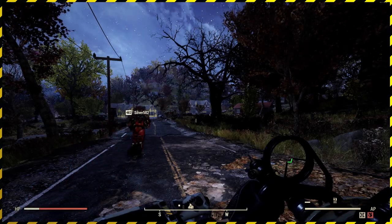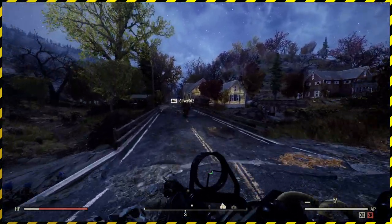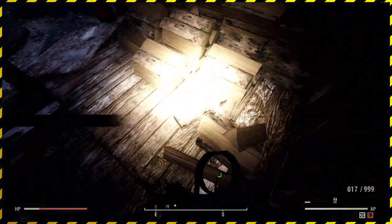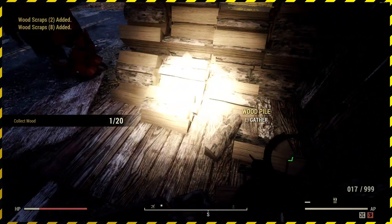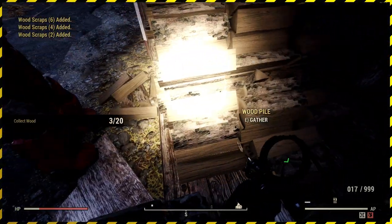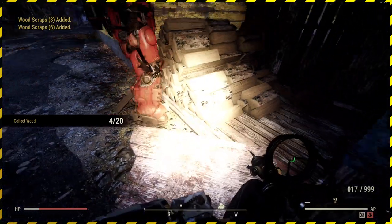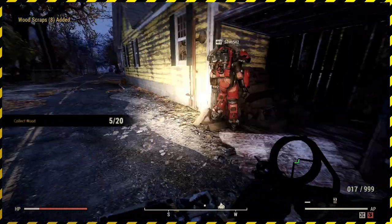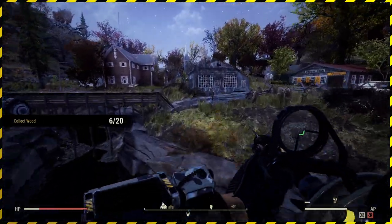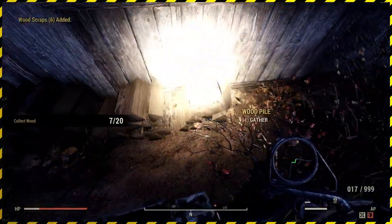The forest area is known for having loads of wood everywhere. Silver 502 has come to join us for this one. So it's the yellow house just up here you want to be heading to. Then you just spam the gather button. If you don't get all 20 then you can just go a little bit further up the road. They're making noises but not really doing anything. We're on 17 — that's plenty. We can come here and get 18, 19, 20. There we go.